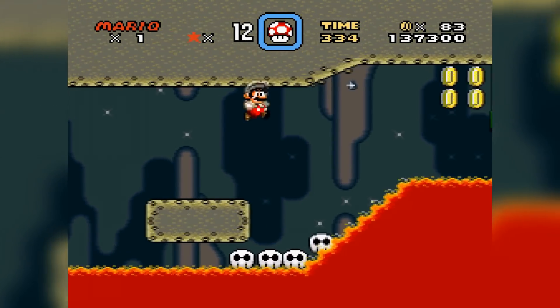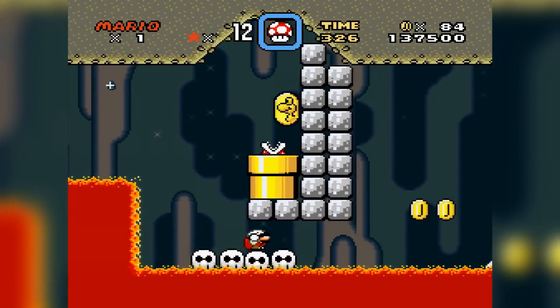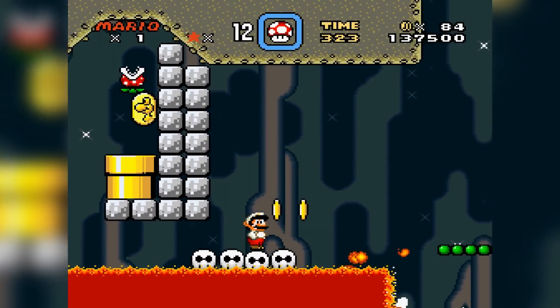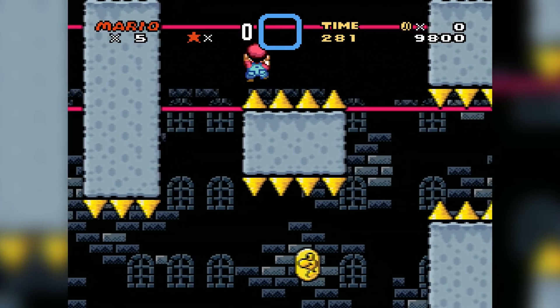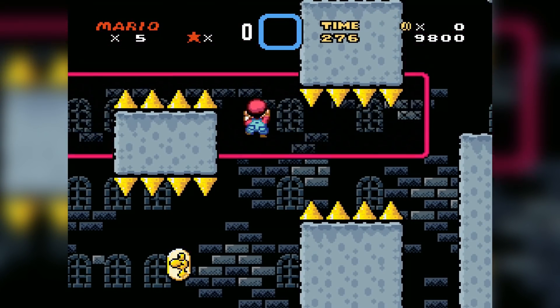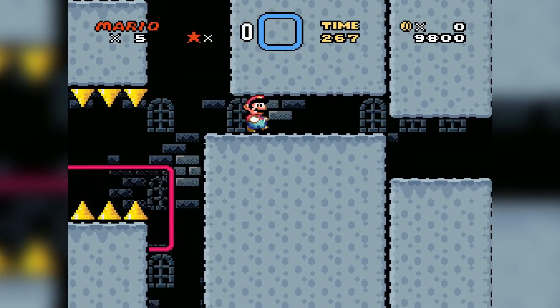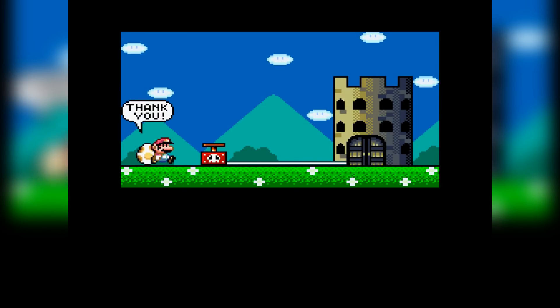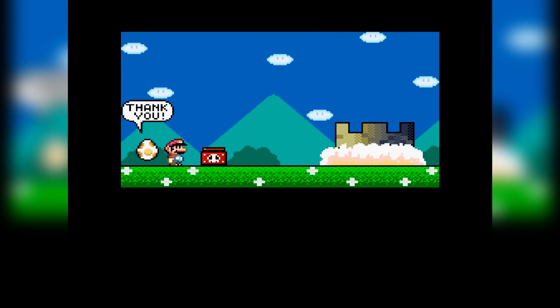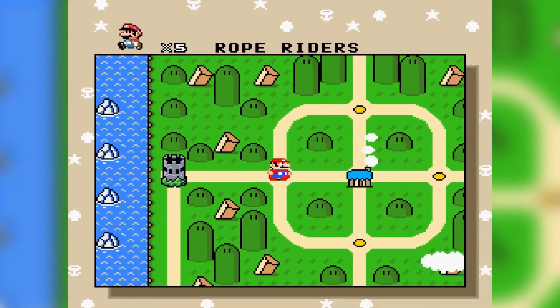Finally, and this is really more of a nitpick than anything, throughout the levels, the Newer Guy has put dragon coins in precarious spots that you usually have to go out of your way to obtain. My question is, why should I? Collecting all five results in a 1-up, but in a hack where you can go to any level at any time, is it really worth the risk? I suppose what I'm trying to say is I would like it if ROM hackers could be a little more creative with the reward for picking up dragon coins, since the current reward is lacking, to say the least. Those complaints out of the way, this is a breezy little hack that gives newcomers a small taste of what exactly this community is capable of.